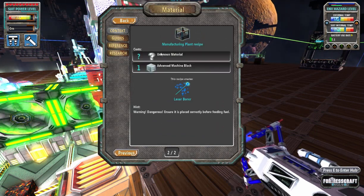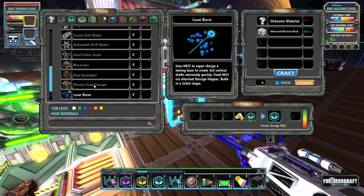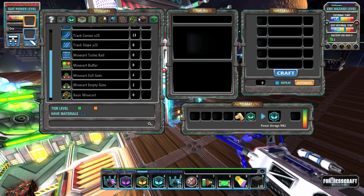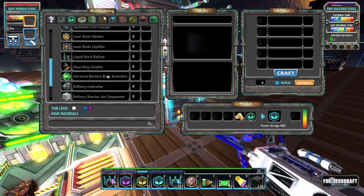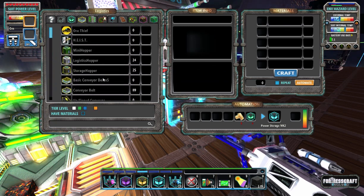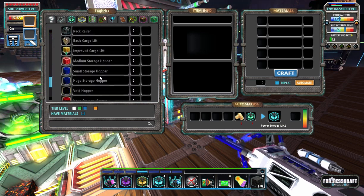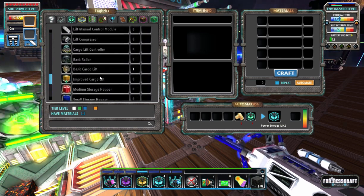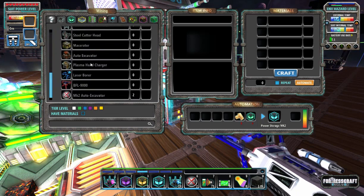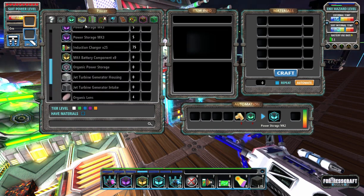I'm curious where those would be located. The nano disintegrator — unknown material, not sure what that uses. The laser borer — advanced and unknown material, I have no idea what that is. I could look it up really quick. The nano disintegrator would be nice, and I'm not sure where that would be. Anybody sees it, tell me how much of a derp I am — I'm not seeing it at all.